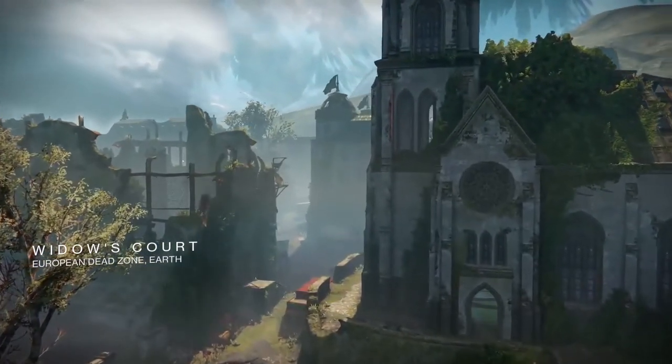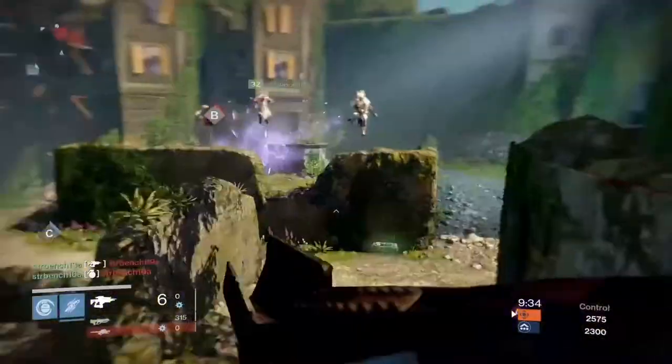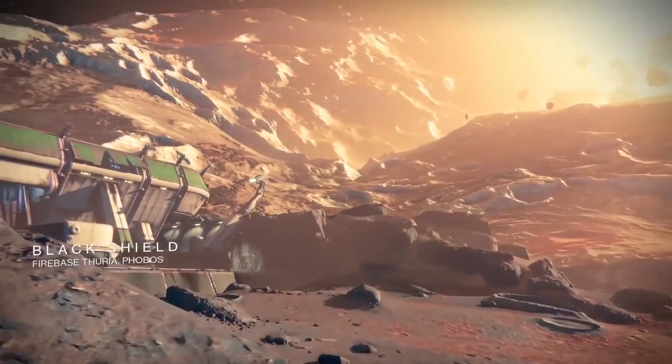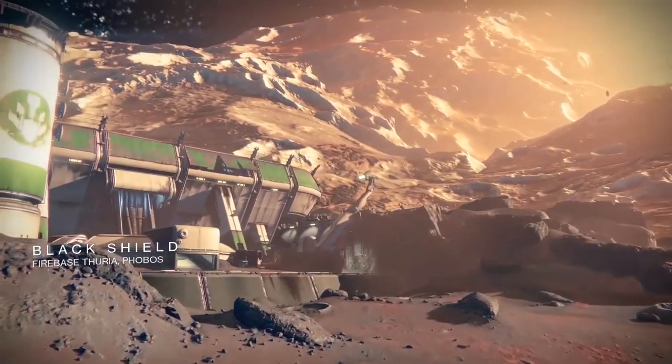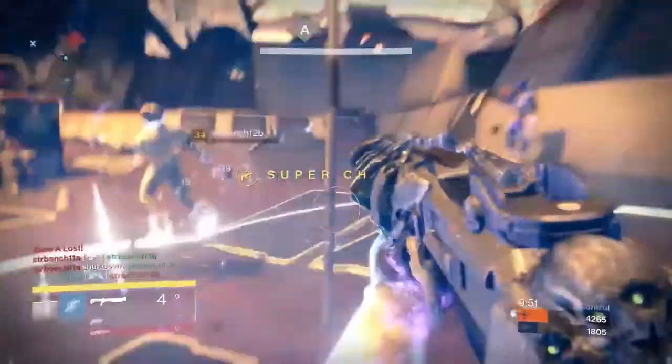Widow's Court is the first time we're seeing what we call the European Dead Zone — ancient crumbling cathedrals, small European city streets, great for long sight lines. It's an asymmetric map, super fun. Black Shield takes place on Phobos, which is the moon of Mars. It's gigantic, it's awesome — a symmetrical map that plays great for control and skirmish.